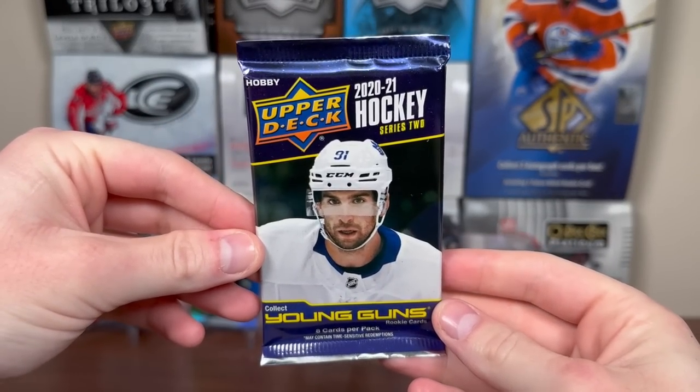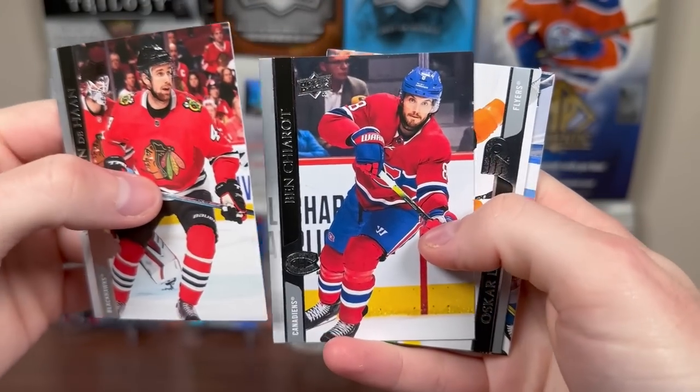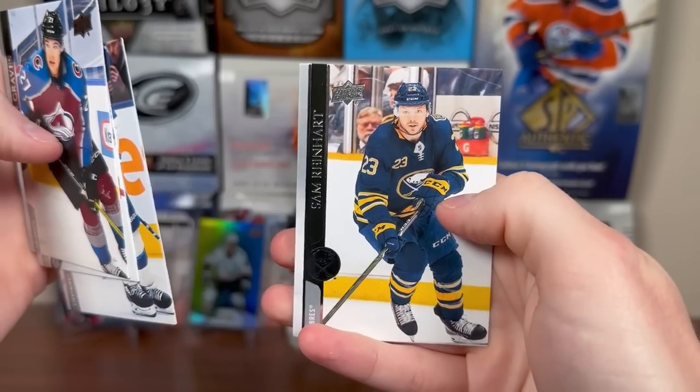Let's start off the regular Boombox with 20-21 Series 2. Looking for Capriza or Stootsa. We got Calvin DeHaan, Ben Sherratt, Oscar Lindblom, Jill Sen, Marquee Rookie — Ryan Graves, Drake Batherson, Charlie Johnson, Sam Reinhardt.